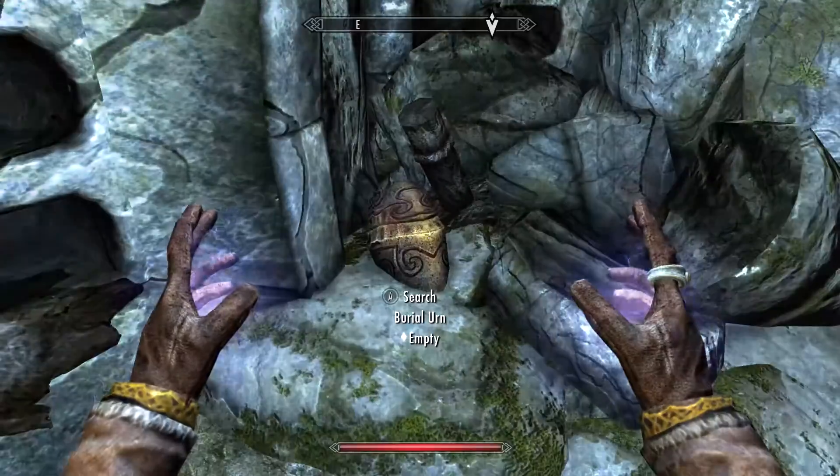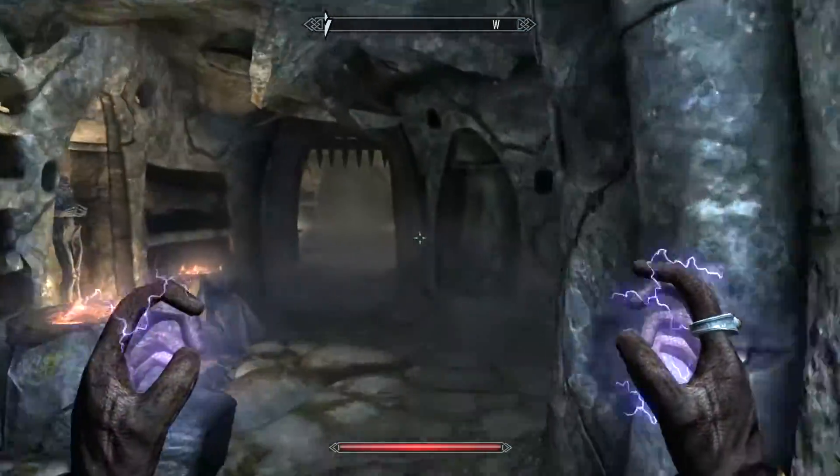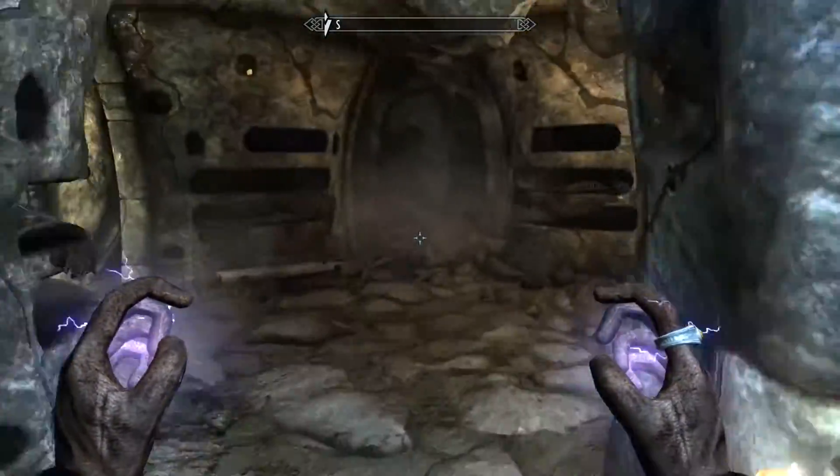So there are two levers on the left side, and you pick the one on the right, and then you can continue onward.